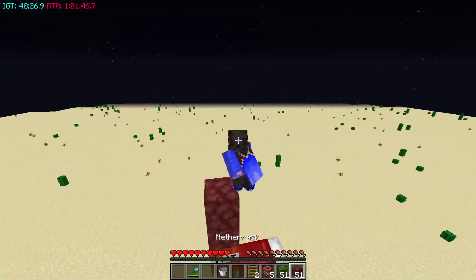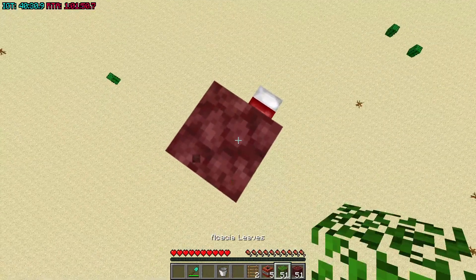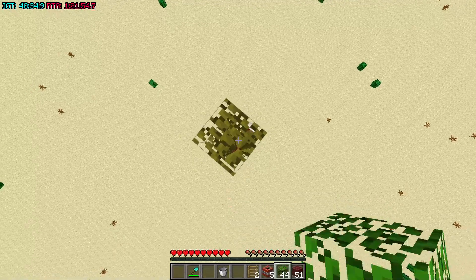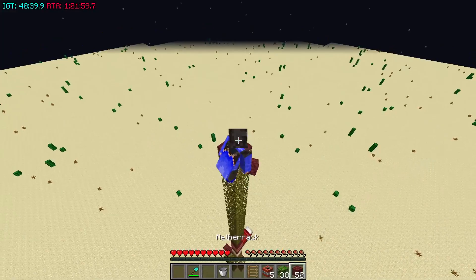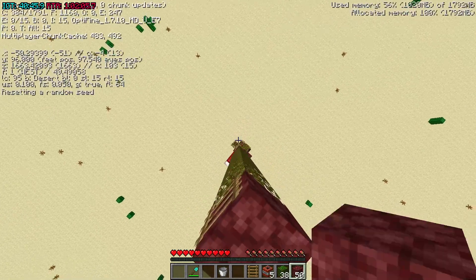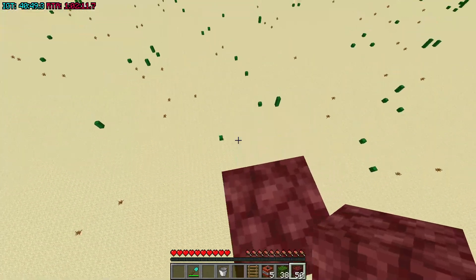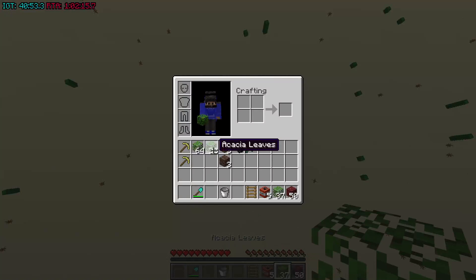You build up two solid blocks and then put your ladder on the side right there. You build up 14 from here — your 14th block is the solid one with the ladder. The ledge on this tower is 114 blocks. To calculate what you need to do, you lean over the tower and look at the FL counter, which shows you what the ground level is. My ground level was 64, so I'm going to build up to 178.